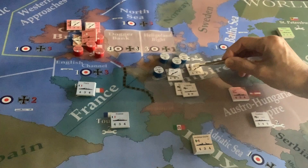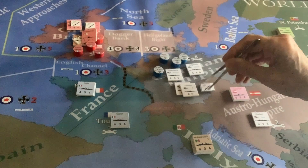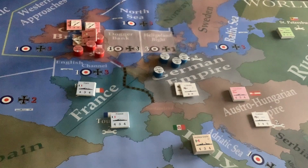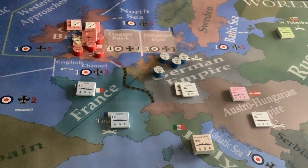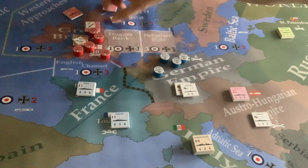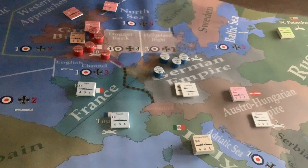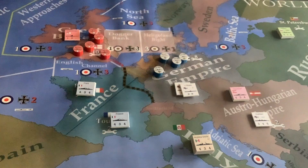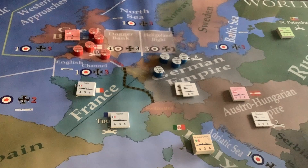The next phase is the mutual repair phase. The German Empire is capable of removing eight hits from their ships, so they can easily remove the hits from the Helgoland and the Oldenburg. The best way to keep the game fairly clean is to put them back on their charts on the force board. The British are capable of removing ten damage points, so they have no problem removing these three ships — the Lion, the Indefatigable, and the Princess Royal — back in their task force boards, keeping the game fairly clean.